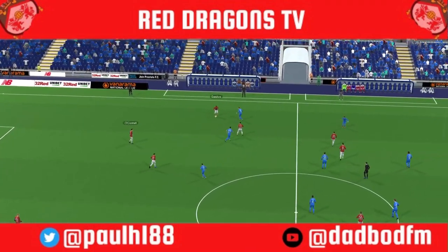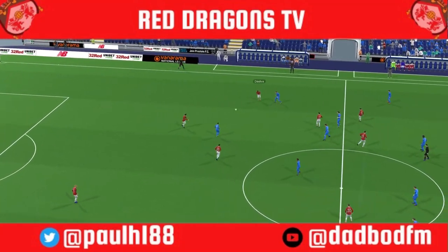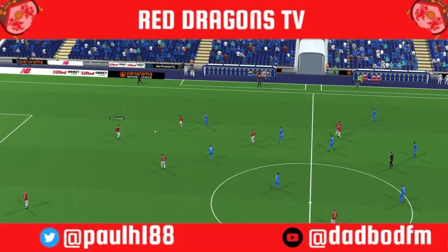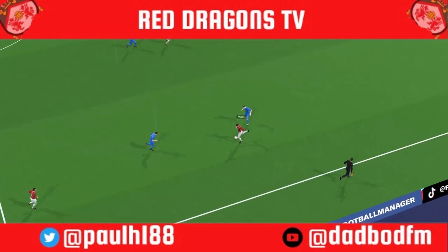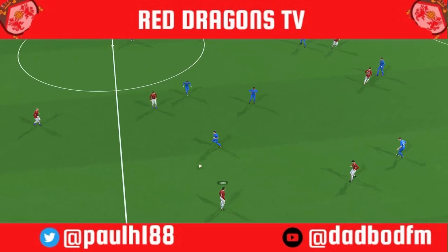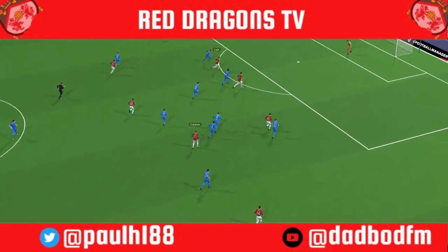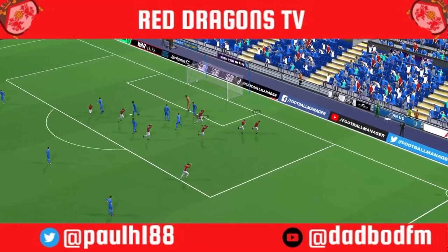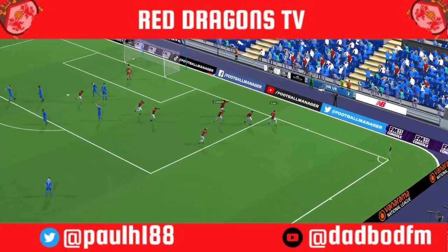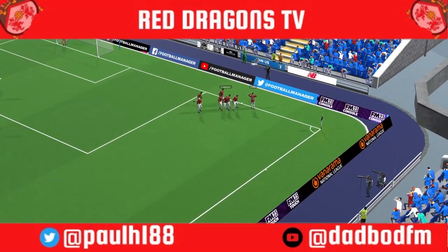De Silva again, Wrexham just being patient — looking for the right pass, not trying to rush things. Good ball from O'Connell to Mullin, back to James Jones, to Anthony Ford, Mullin to Cannon — and a lovely through ball to Elliot Lee — it's 1-0! There it is. I wondered when the breakthrough would come. What a ball from Andy Cannon.